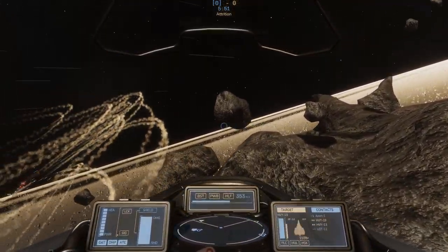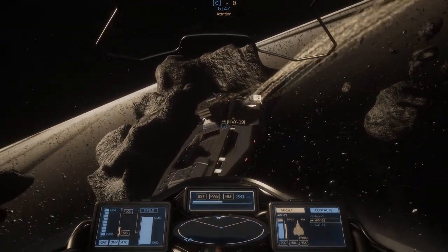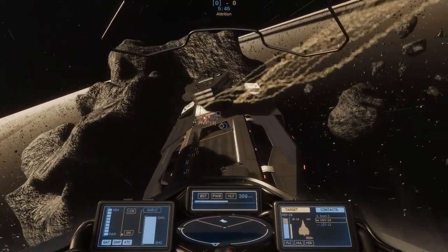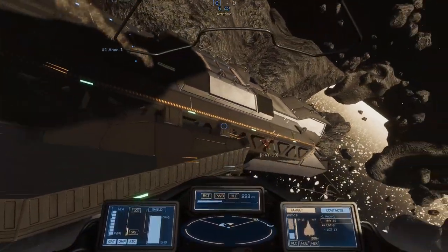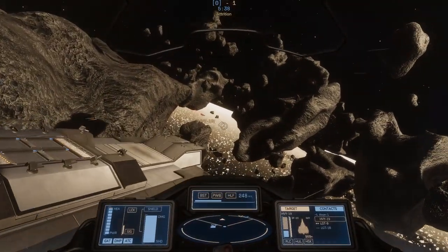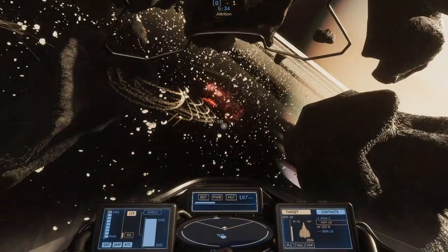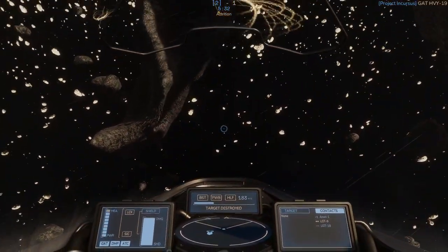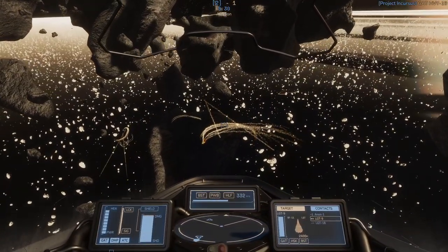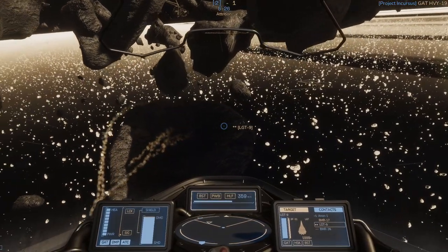I've just taken off from our fleet carrier here. Our objective is to keep our fleet carrier alive and destroy the enemy's fleet carrier. There's already an enemy here jumping on top of ours, attempting to deal damage wherever it can. This is a mistake because I am here — and it has many, many weapons available to defend itself. Let's see if we can engage some of their interceptors out toward the center.